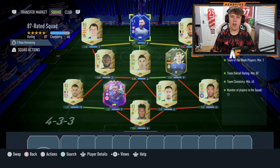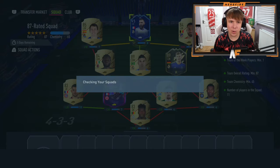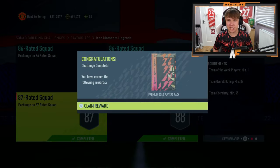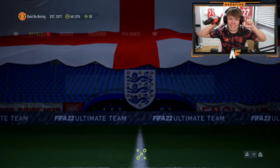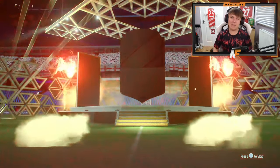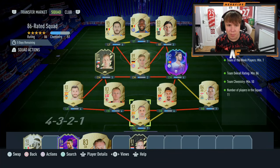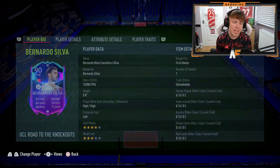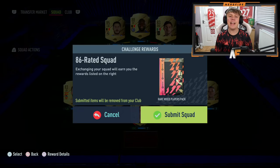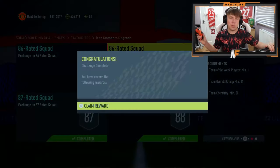All right, here we go — 87-rating squad from the Icon Moment pack. Let's go ahead and submit. We've got the Benzema, Banzai banner, the Machen in there, etc. Now we've got two 86-rated squads to complete, so let's do them and then get this Icon pack opened. We also open the pack from that SBC — sadly no walkout, just a board.